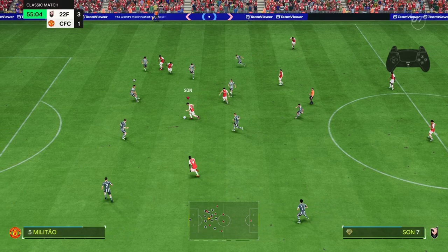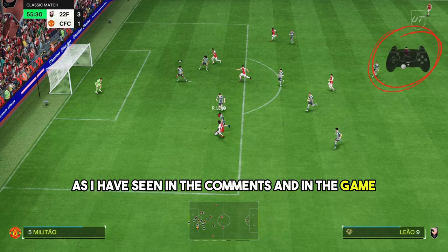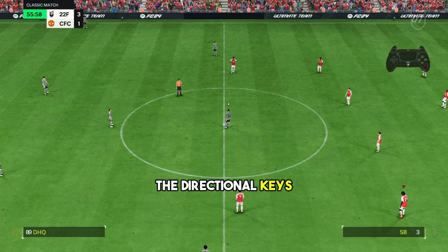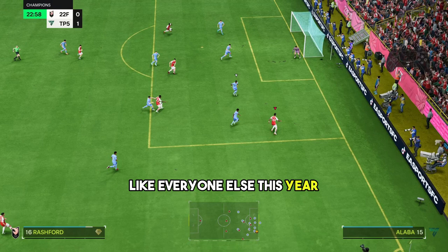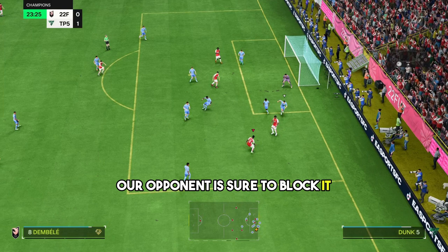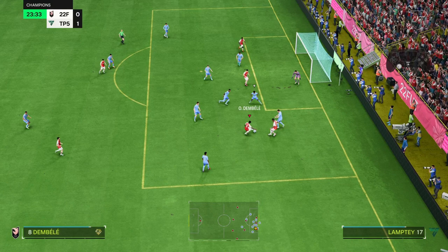Let's start with a simple example. Many people cannot control the ball in the penalty area and cannot find the right position to shoot from. Look at how I create space using only the directional keys. We're going in from the wing like everyone else this year. I'm calmly looking for a passing opportunity — I'm not in a hurry. Our opponent is closing very well. If I try to pass or shoot in a hurry, our opponent is sure to block it. I try to annoy and distract the opponent with small, sure passes.